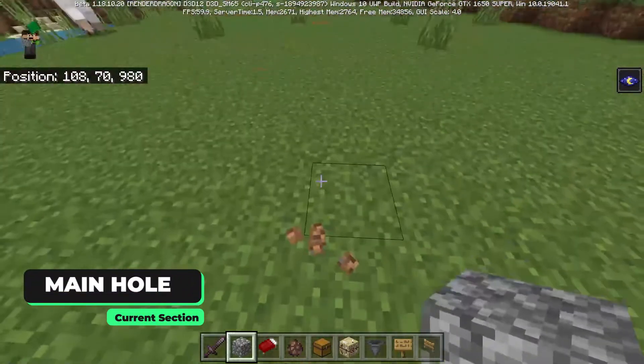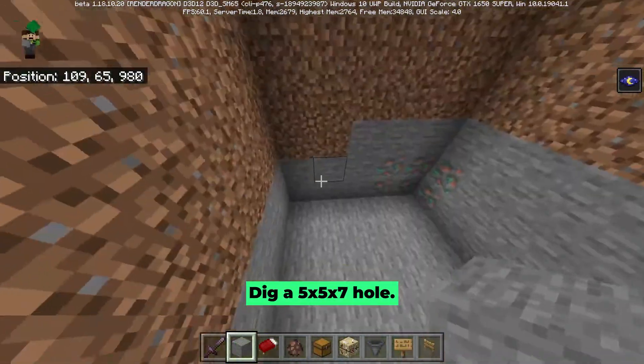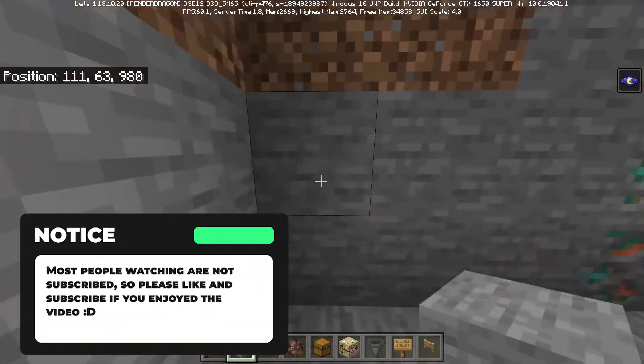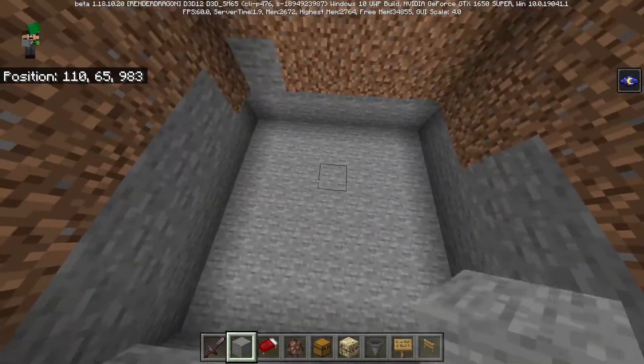Once you guys have chosen the location, you're going to want to dig out a 5x5 hole like so, and then make it 7 blocks deep in total. Now that you guys have your hole, come down to the bottom 2 blocks and break them, going all the way around. Once you're done, you should end up with a 7x7 square at the bottom.